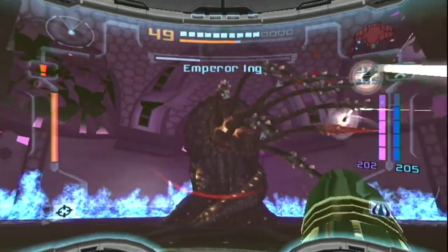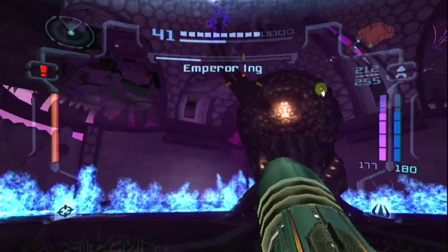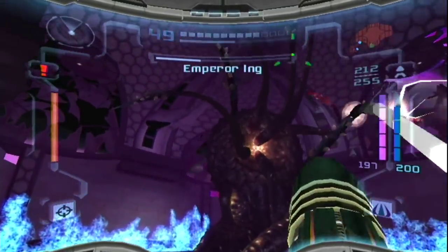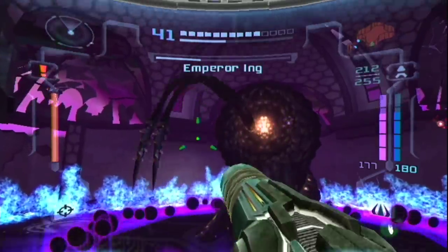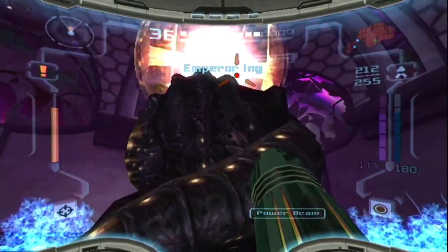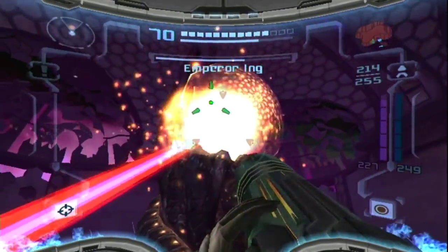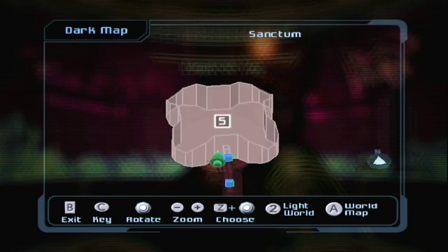The Annihilation Beam actually homes in on its target, so it'll take him out and his tentacles pretty quick, and they do a good chunk of damage. However, they don't truly home in — they kind of curve. So I would say save your Annihilation Beam until you've got a clear shot and then just wail on him. It'll take out his tentacles quick. And then once his core is exposed, hit him with Super Missiles — those do a lot of damage to the core, even more than the Annihilation Beam.